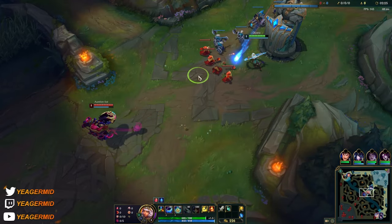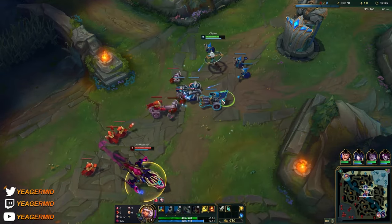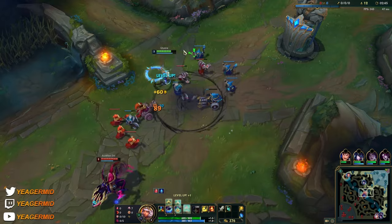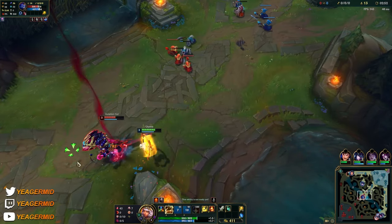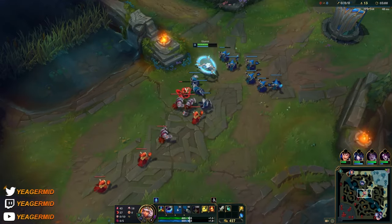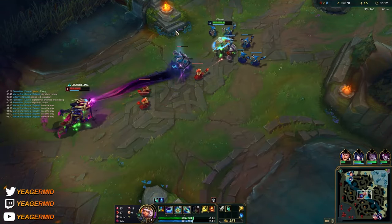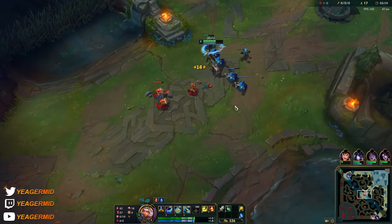You're just looking to stay back early on — just like the last game. When you get level 2 you can start throwing Qs at him, but it's from level 3 onwards where you can actually trade for real. It's really easy to last hit as well thanks to the passive. You can also dash through minions if you're positioned here and then hit him with the Q — something you do if the opponent thinks they're safe because they're outside your E range.